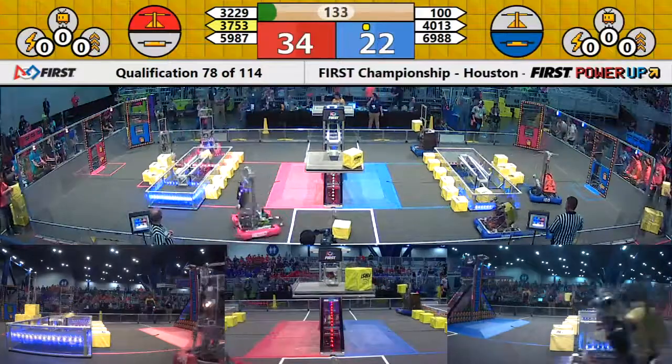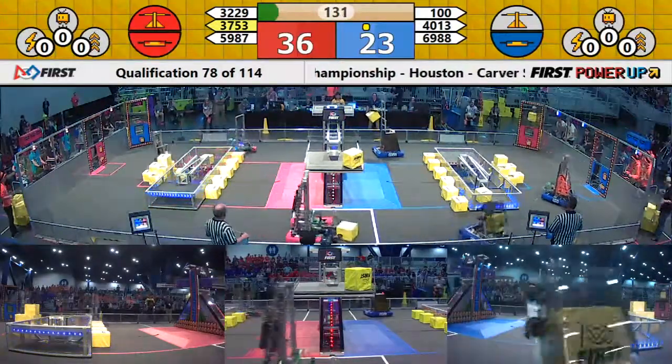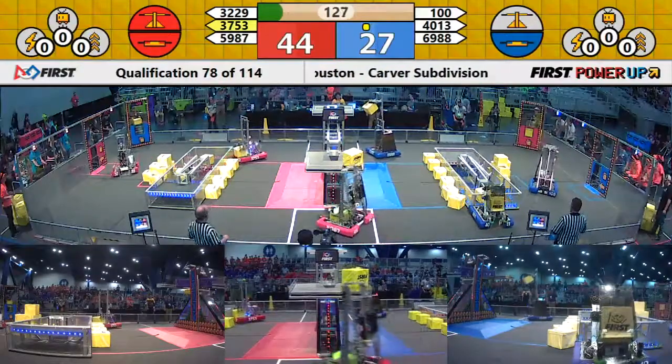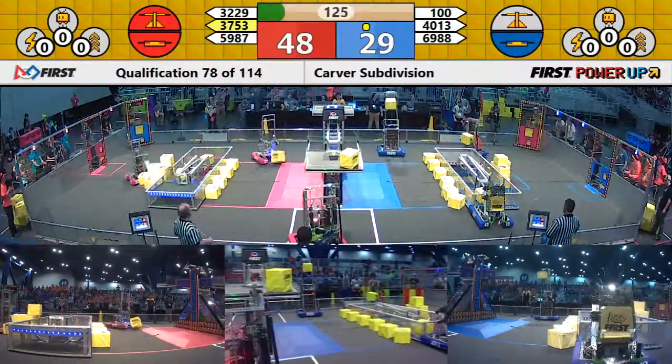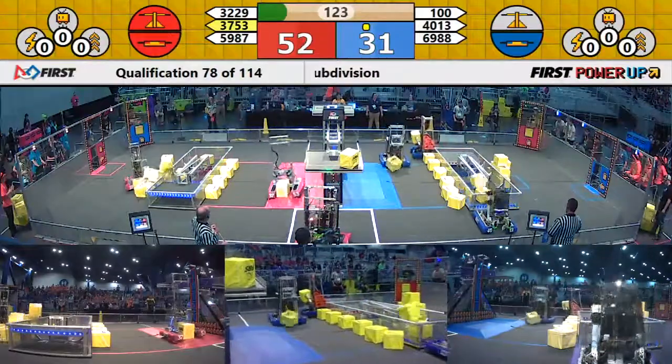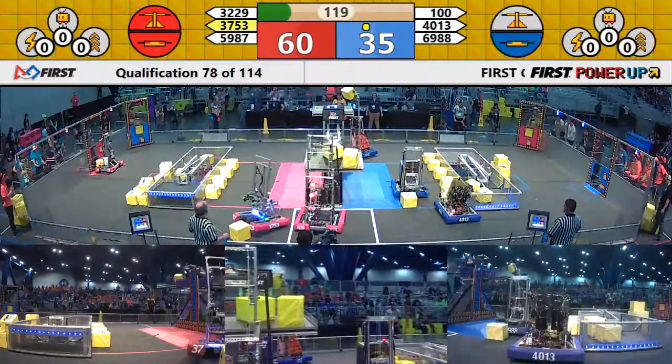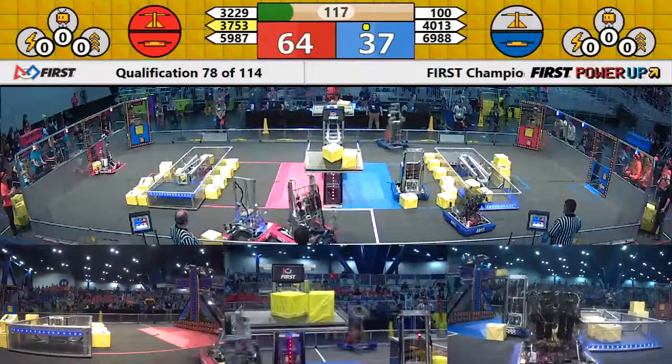They barely got that. Oh, they missed that second cube, but that was an excellent job. 69-88, ACI 35 from Turkey, they're going to be challenging the Israeli team for ownership of the scale as they lift up a cube. Blue Alliance able to get the auto quest at the very beginning of the match.